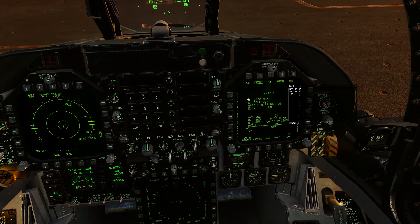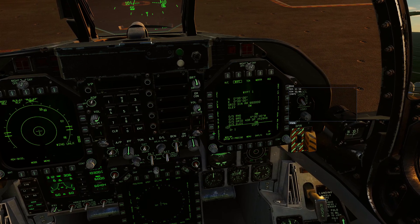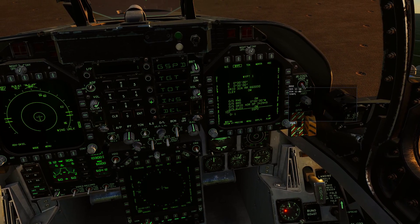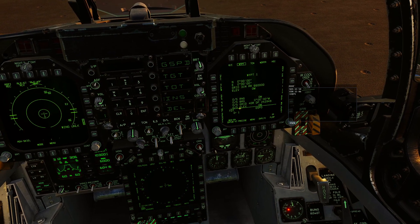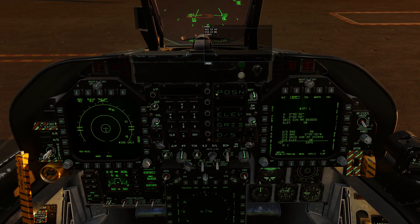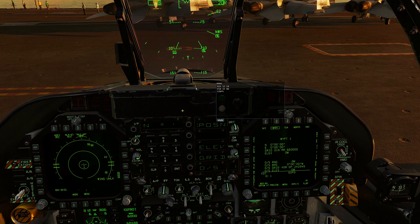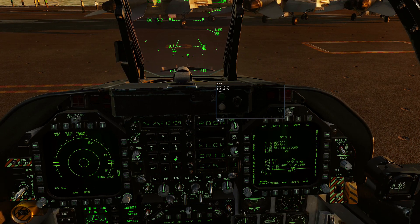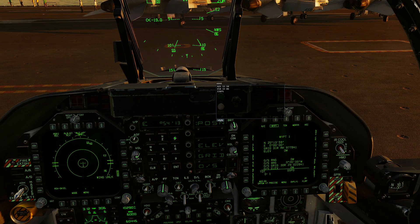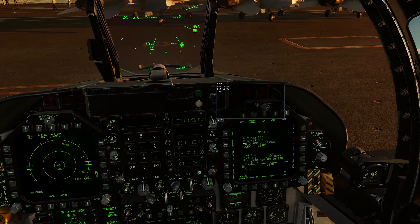Here's the setup: North 25135. To add a waypoint or flight plan entry, go Sequence, UFC, Insert 1, Enter. That puts in Waypoint 1 as our first waypoint. Then go UFC, press Position so it's highlighted - you'll see two dashes there. Press number 2 for North, type 251359, press Enter. Then press 6 for East, type 554130 6, press Enter. For elevation, change to feet and type 138, press Enter.